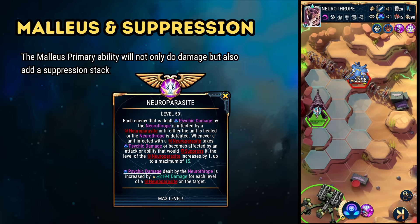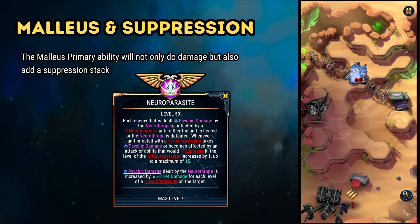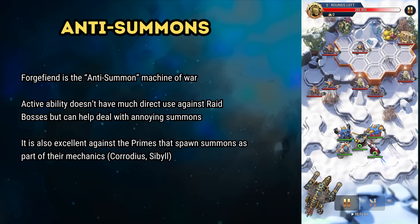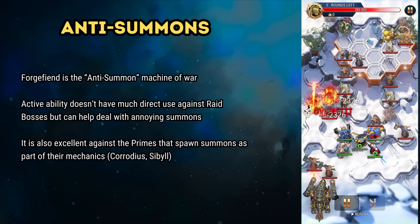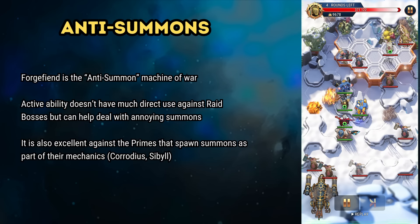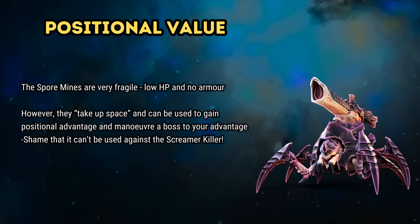There is a bonus to the Malleus active worth pointing out. It might seem that the Forge Fiend is more suited to accompany the Psyker team due to the Flame Hex damage requisite, however the Malleus active importantly does suppression damage — so in addition to dealing damage, it can also be used to add a Neuro Parasite stack. It's not just about damage to the bosses though. The Forge Fiend's ability to kill summons has a lot of value: Rogal Dorn, the Avatar of Khaine, and Gazghkull all have annoying summons that the Forge Fiend's active can help with. Boss primes like Sybil and Corodius can create waves of summons every turn where the Forge Fiend can really ramp up damage output. The Biovore also has additional value — unit placement can affect boss behaviour, and the cleverest players may use Spore Mine placement to manipulate boss behaviour to their advantage.